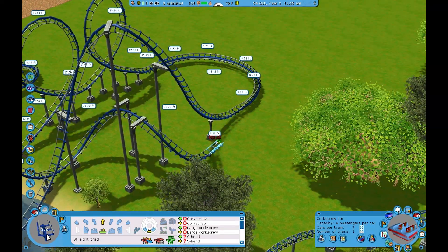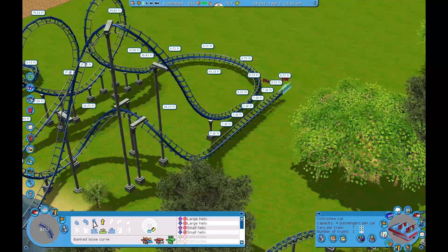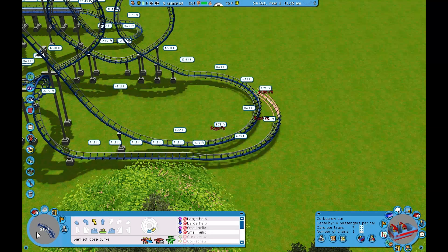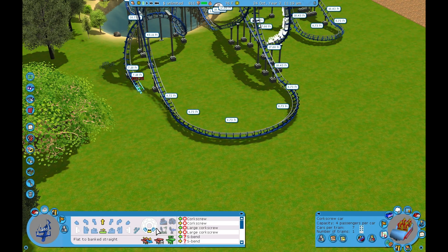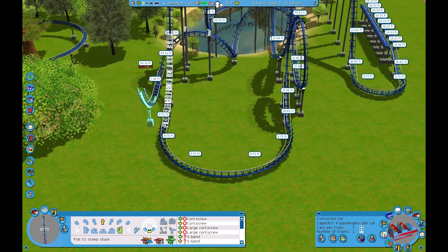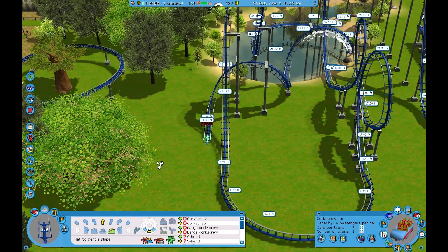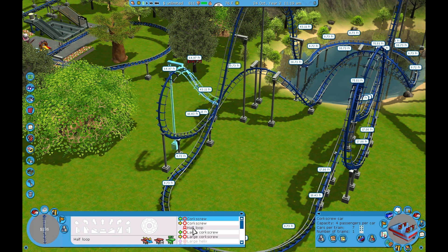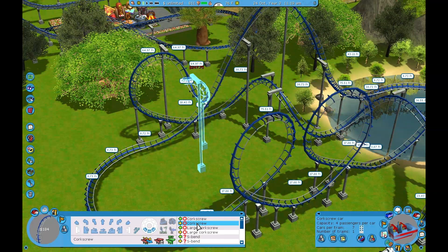And then I'll do a long stretch, and then a turn into this. But let's bring it in one more so that it just hugs this — wait, this is already a thing. Okay, that's not going to work then. There that goes, into that. Oh, perfect. I know what I can do out of this. Double corkscrew into a cobra roll — I make up the names of elements, but I don't know what they're called. Let's do that, actually.